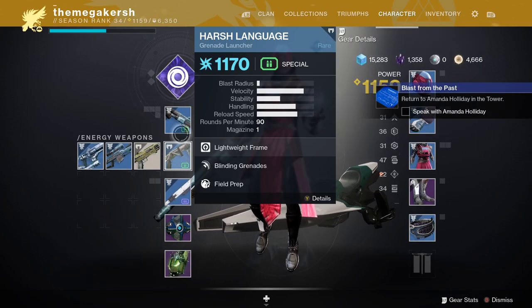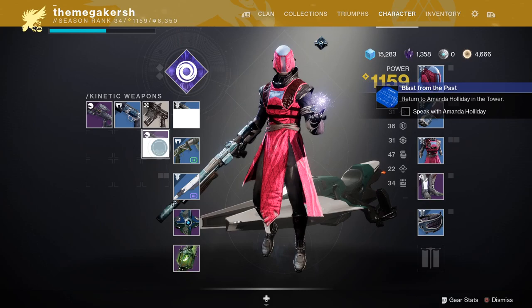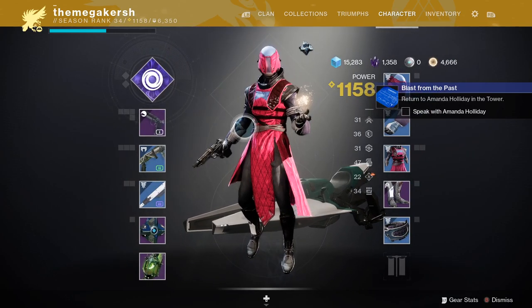At this point you'll also get access to a new quest called A Spark of Hope — this is your first exotic quest in the game. It's going to give you access to a very powerful new weapon called Risk Runner, using the superconductor you picked up from the A Guardian Rises mission.